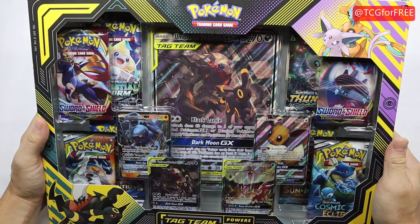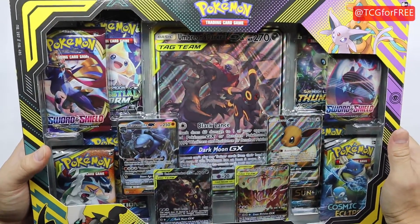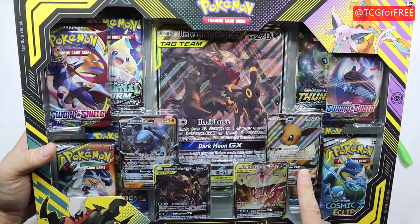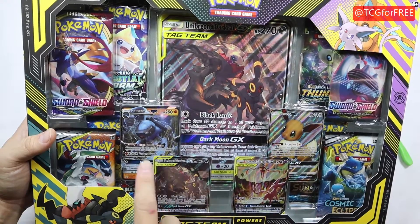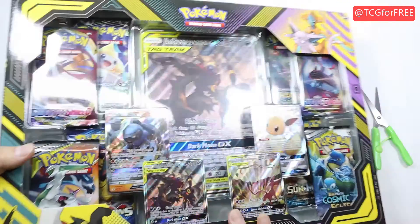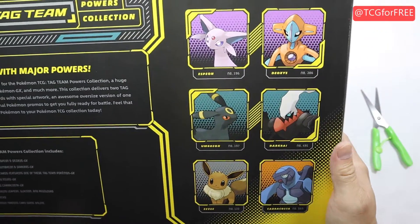Hi everyone, TCG for free here, and today we have a Tag Team Powers Collection Box featuring one of your favorite cards - Eevee! We've got Eevee GX, Espeon and Deoxys, Umbreon and Darkrai, a Carracosta, a bunch of packs, and a giant card. This is a pretty cool collection, it looks really cool.